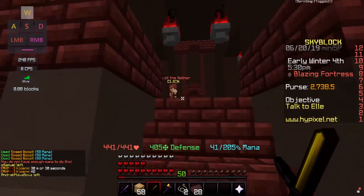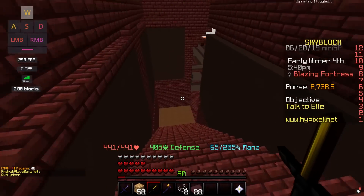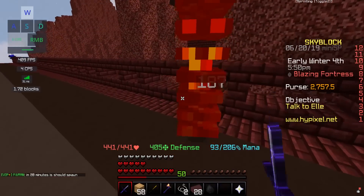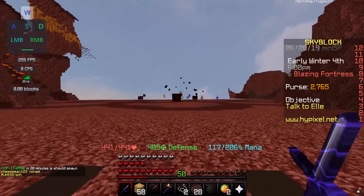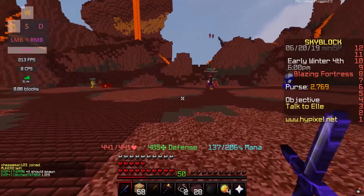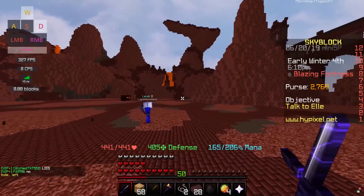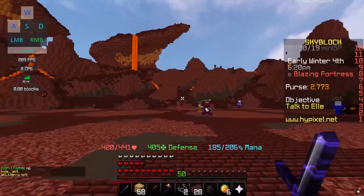This is where the magma boss spawns — you go straight and then down, not up the stairs. There are some wither skeletons and magma cubes here, but basically you have to wait for hours for the magma boss. You can get lucky and come when it's about to spawn, or just lobby hop. There are literally about 10 people here right now, so it might not spawn soon.